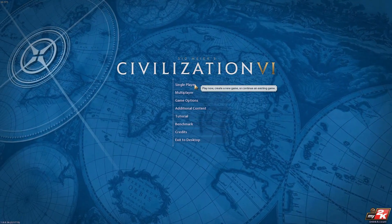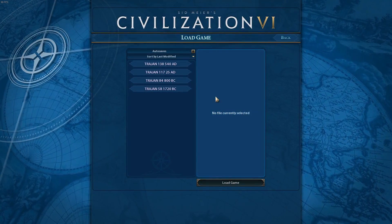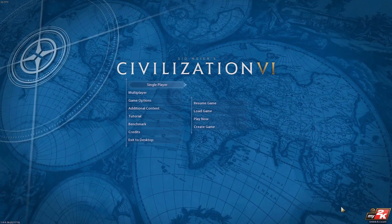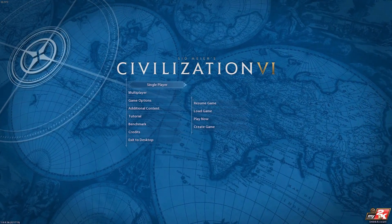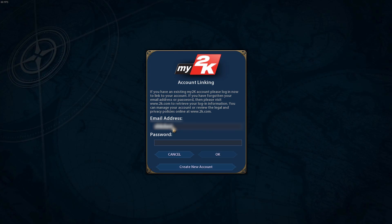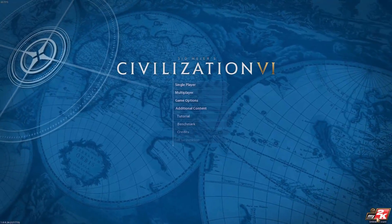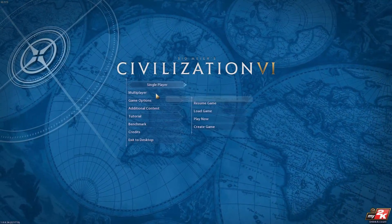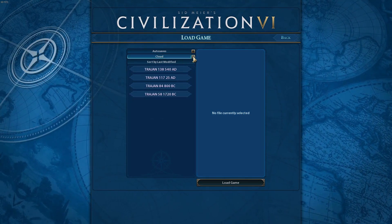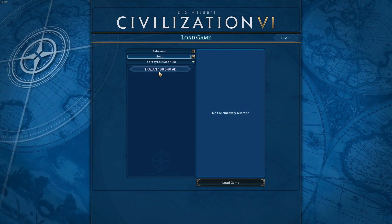If you've been looking for cloud saves under single player and you go to load game, you will see that it's not enabled unless you're actually logged into My2K. There's a little icon down in the lower right corner of the screen that says My2K, and if you click on it you will be given the option to log into your My2K account. Once you've done that, you can go back into load game and there will be a cloud checkbox you can check, and it'll load all of your currently cloud saved games for Civilization.